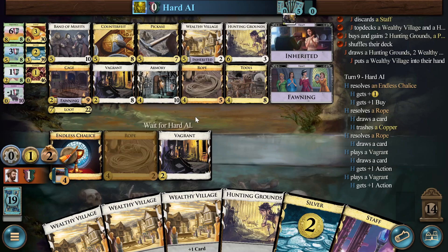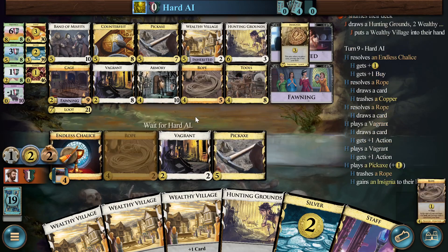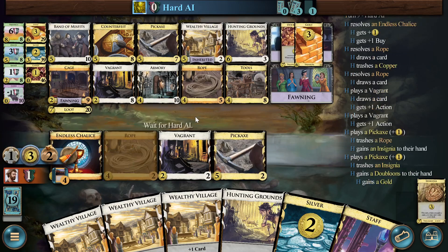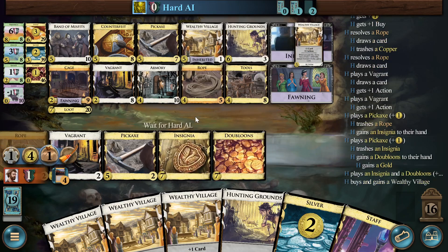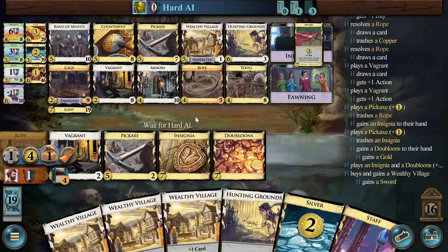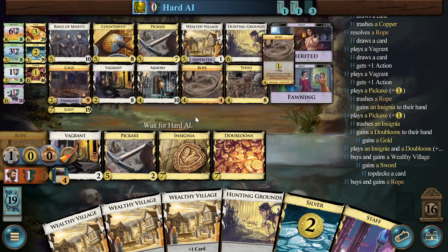I don't think it mattered terribly much. Insignia — a good loot. Not in a general sense; insignia and doubloons are two of the very worst loots on average. But in this kingdom, insignia seems pretty good.